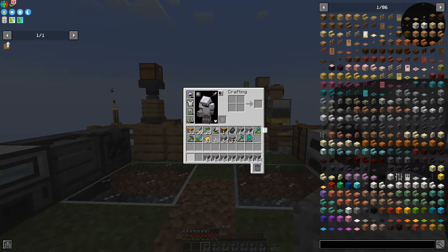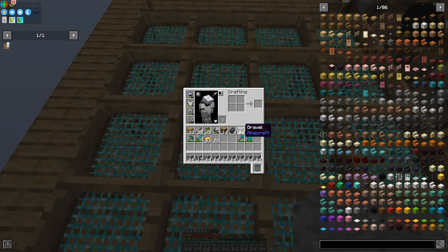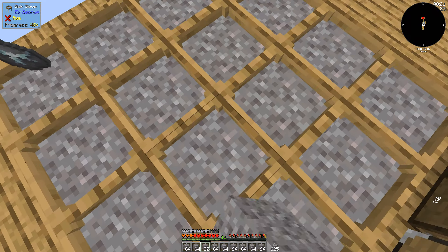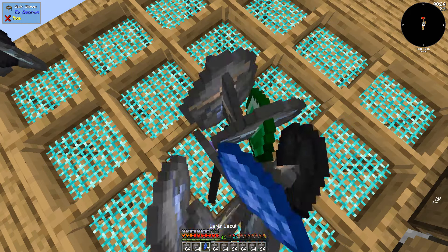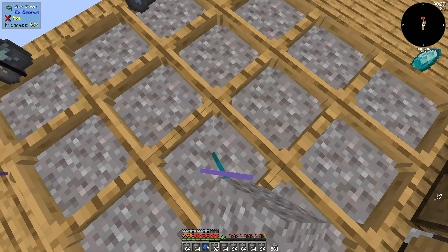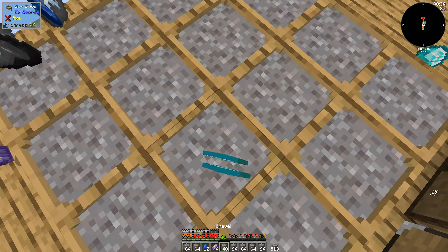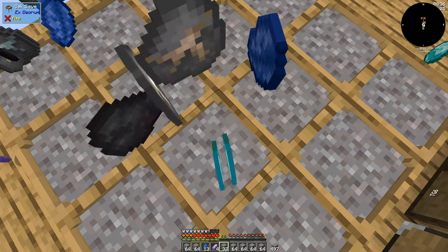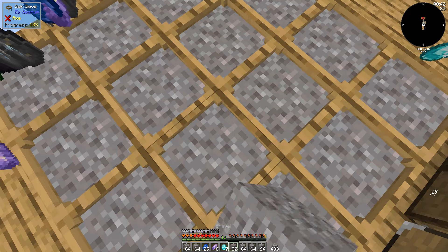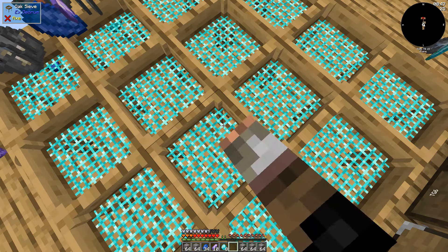If you've set up a macro for right-click — which I have with Corsair, but you can do this with any macro software — you can just sift super quickly. This makes it so much easier, because if you were to sift this manually, it's only this quick if you rapidly right-click, which is still fairly okay. You can hold right-click and it's even slower, but with the macro it's just insane — makes it way quicker. Super easy tip, and it makes your early game so much quicker in all the Watch-the-Sky-type mods.